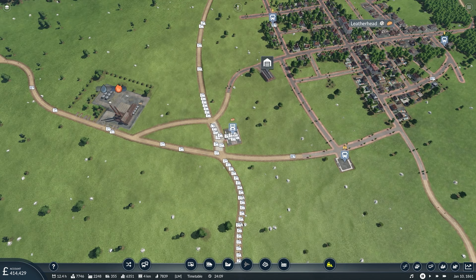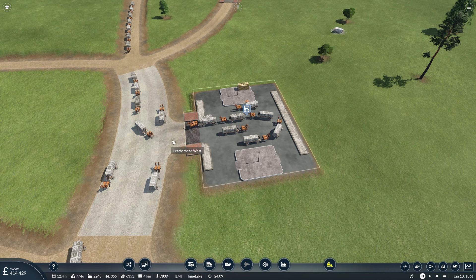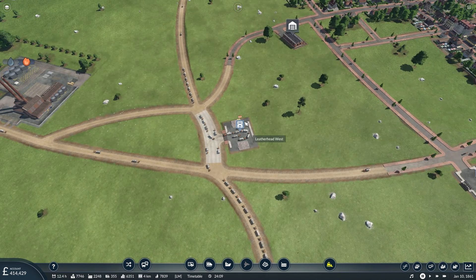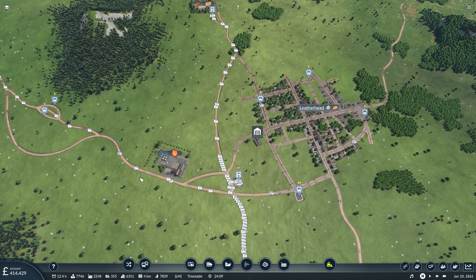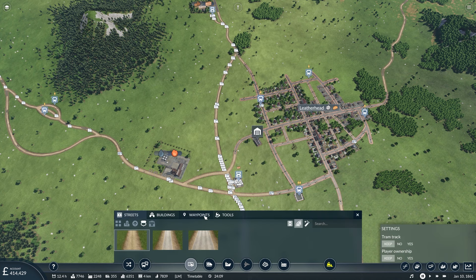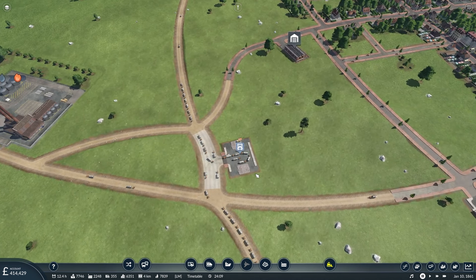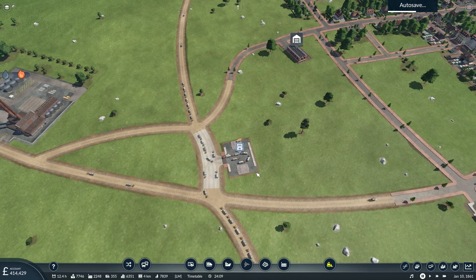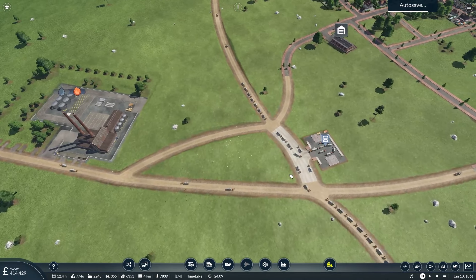We need these trucks to follow a one-way system. We can't have them come in this way and then loop round — we need them to come in from this side, use one of the two berths, and then leave in the correct direction again. So all three lines that use this would come out this way. We could use waypoints actually for that — that could work, but you're making a rod for your own back a little bit. I have an idea — I think it's terrible, but we're going to go with it.